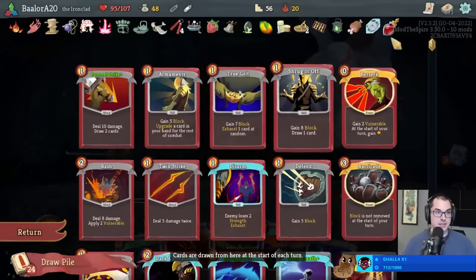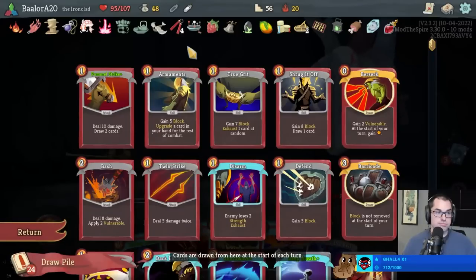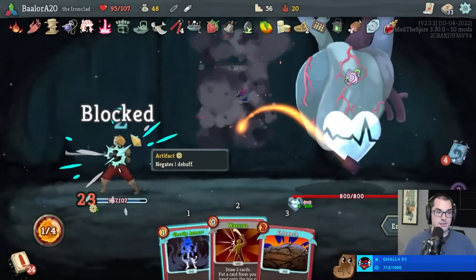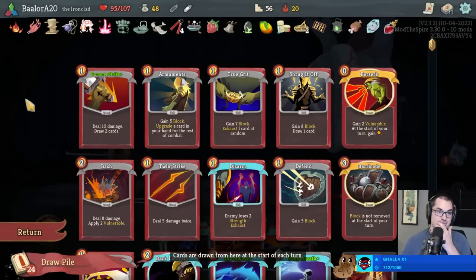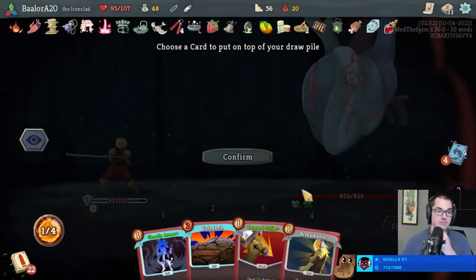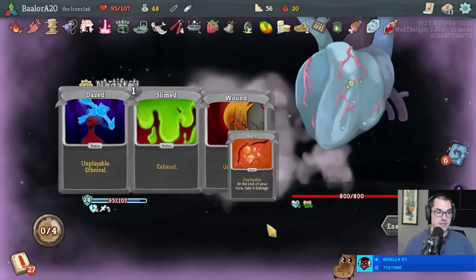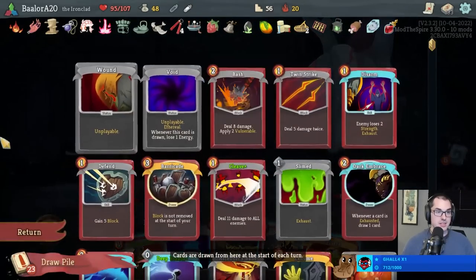Including the Ghostly Armor - we're just going to let it get deleted on purpose. I want the Armaments and the True Grit to go together. I could use Warcry to essentially discard Armaments, but I don't know if I actually want to do that. Actually yes I do - also lets me upgrade the Entrench, which actually helps. Big hit first - we'll take zero damage from the next hit because of Disarm.